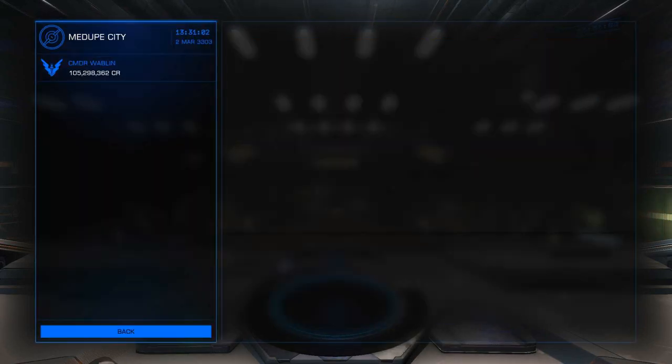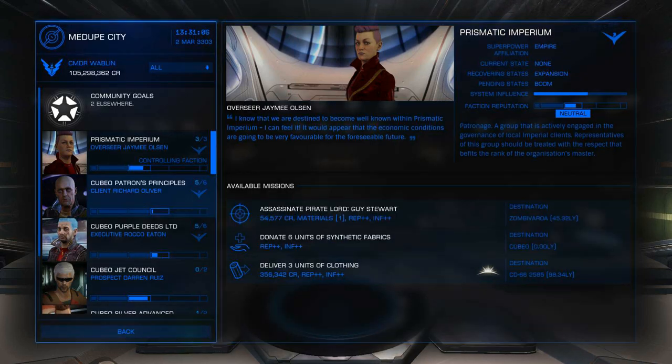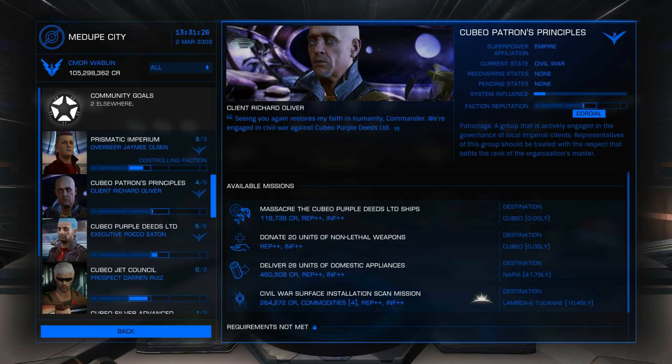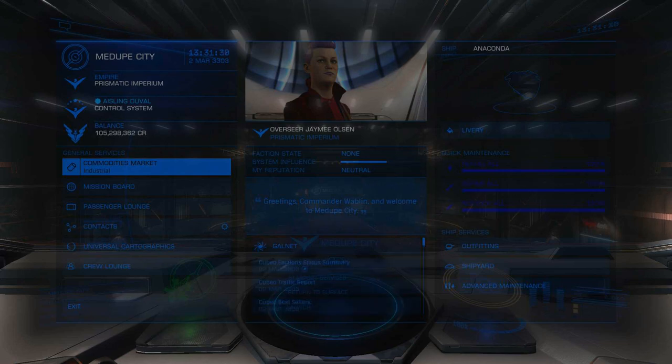So we're going to take a look at our mission board and see if we have any. The courier missions are indicated by simply an arrow. This one is 84,000 credits and we have to take it 43 light years away. So just accept the mission.